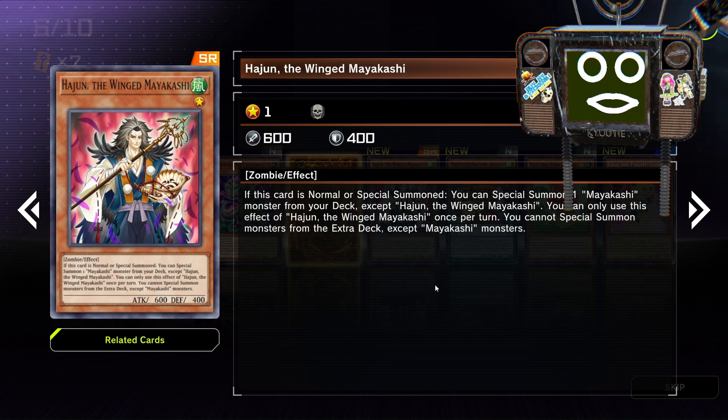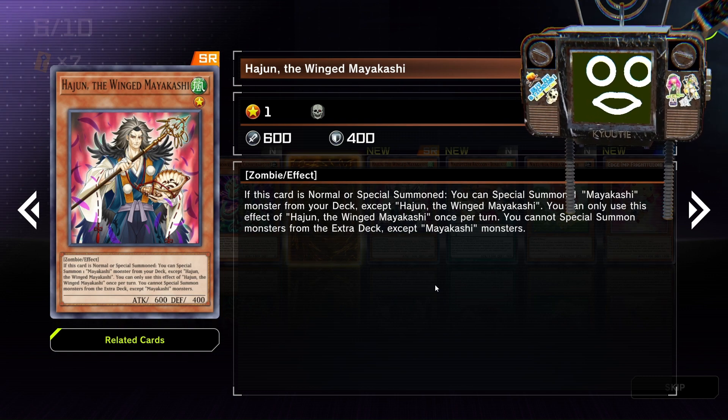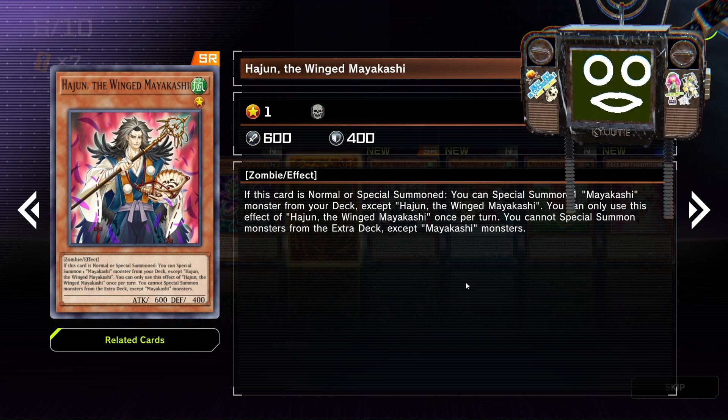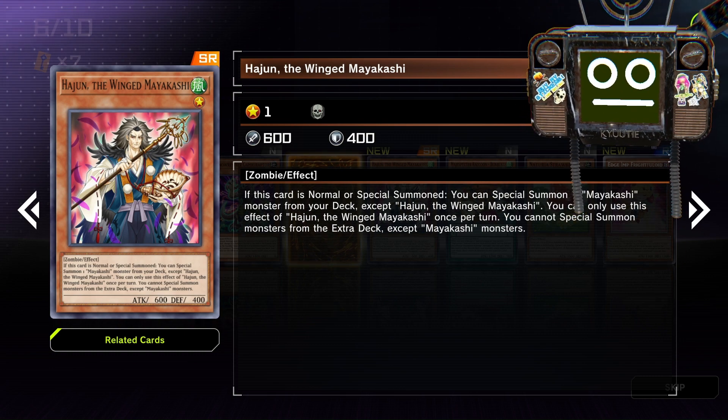Hajun the Winged Mayakashi. When this card is normal or special summoned, you can special summon one Mayakashi monster from your deck, except Hajun. You can only use the effect of Hajun once per turn. Pretty good — whether it's a normal or special summon, you can special another from the deck. That's crazy.